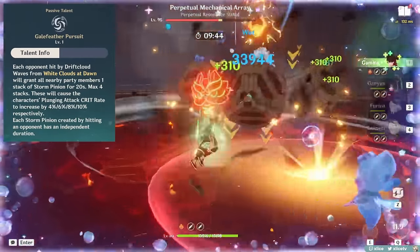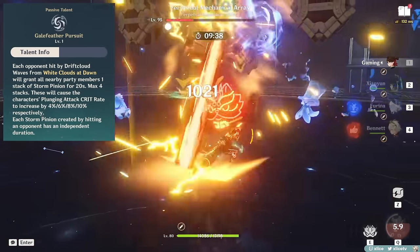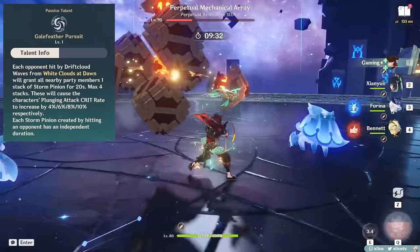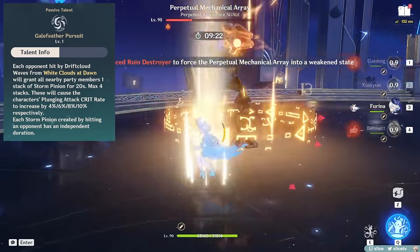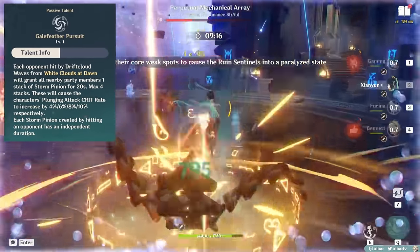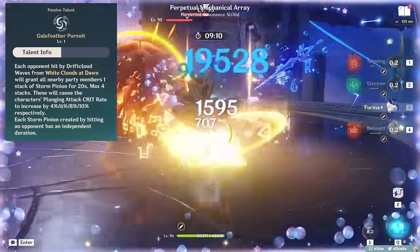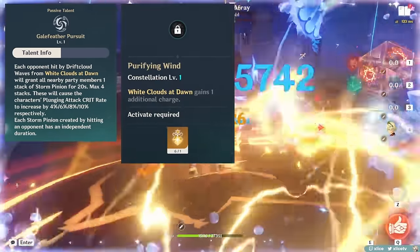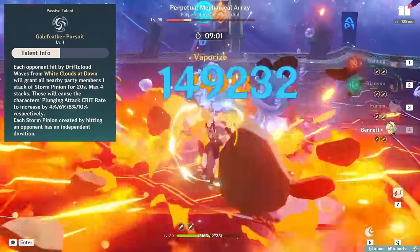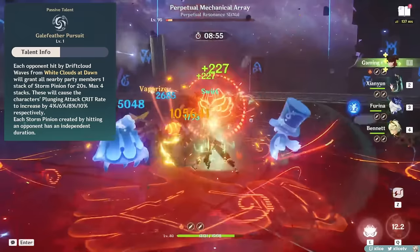Tied to her skill is her Ascension 1 passive. Hitting enemies with her Drift Cloud plunge attack grants all nearby party members stacking plunge crit rate for 20 seconds. This caps at 4 stacks, ranging from 4, 6, 8 to 10%, and each stack is counted on an independent 20 second timer. This means to gain a max 10% crit rate buff, her skill's plunge attack would theoretically have to hit 4 enemies at once. If there aren't enough enemies in the Spiral Abyss chamber, you won't be able to max this out. C1 does help by granting an extra charge, but still requires 2 enemies minimum for 4 stacks. I would view this passive as a very minor buff to plunge crits, and expect a worst case of 4 to 6% crit rate at all times.